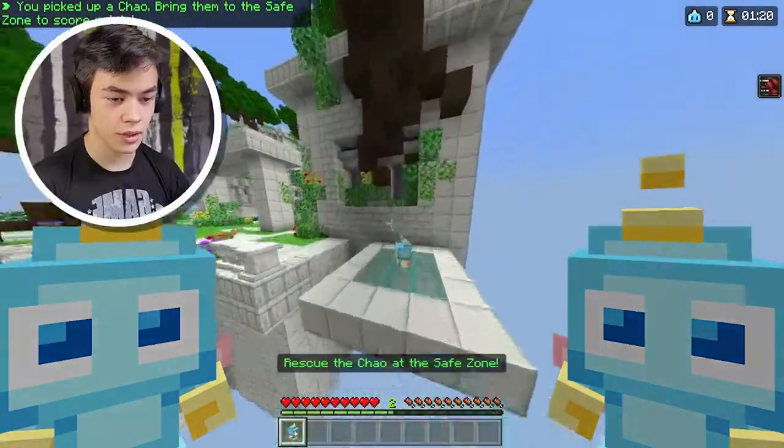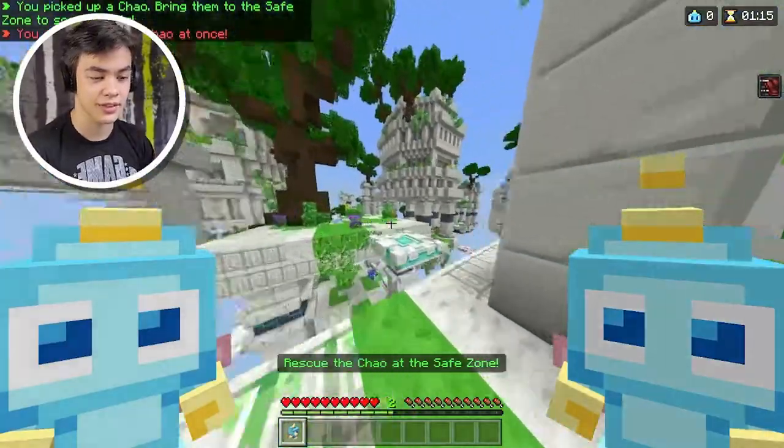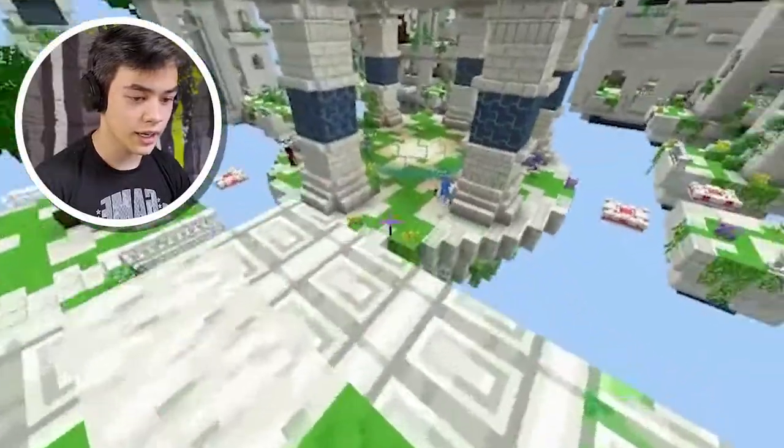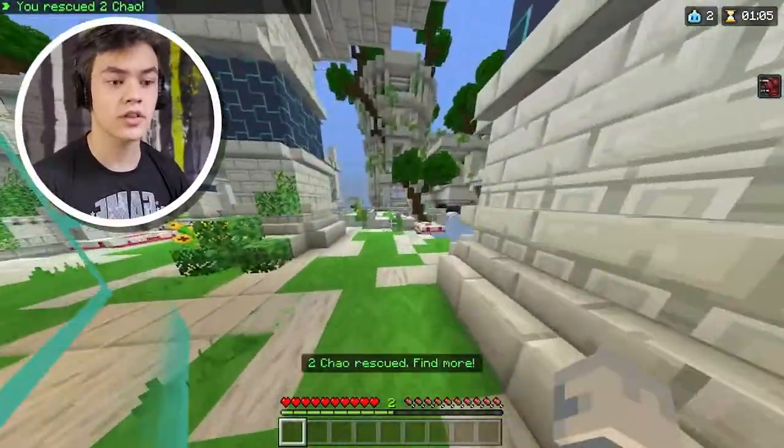Can I pick up a third Chao? You can only hold two Chao at once — I guess that makes sense since Sonic only has two hands. Can I jump down here? I think I can. Please make the jump. Yes! Did he fall? Okay, he didn't fall. We got two Chao now.